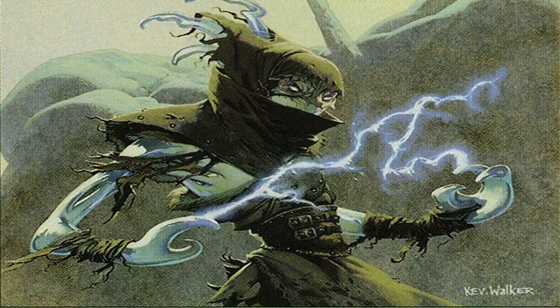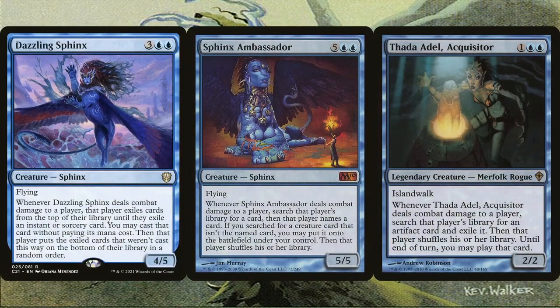Speaking of disrupting libraries, we also have Dazzling Sphinx, Sphinx Ambassador, and Thada Adel, Acquisitor. Dazzling Sphinx already has a form of evasion on a decent body for 5 CMC, so if cast before Sun Quan, it'll definitely connect the turn you cast him if you're on curve. Precasting the next instant or sorcery off an opponent's library is amazing — unless you hit a counterspell, anything will be good: ramp, removal, or some blowout bomb. Sphinx Ambassador will almost always get you a creature for free. Opponents often forget the best creature in their deck. It costs a whopping 7 mana, but it's a 5/5 flyer that will get you an opponent's best creature for free. When connecting with Thada Adel, make sure to always keep at least 1 mana open so that you can cast the defending player's Sol Ring from their library. Once you've collected all Sol Rings, then you can steal other things.